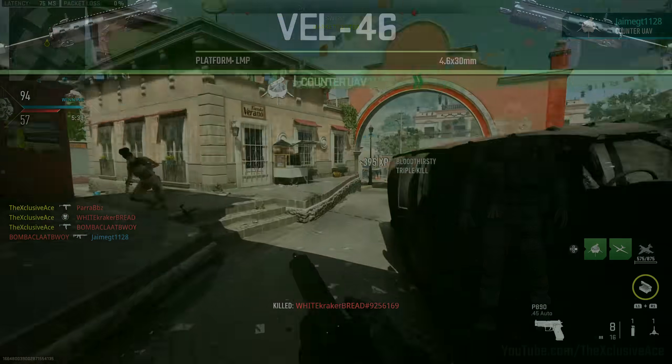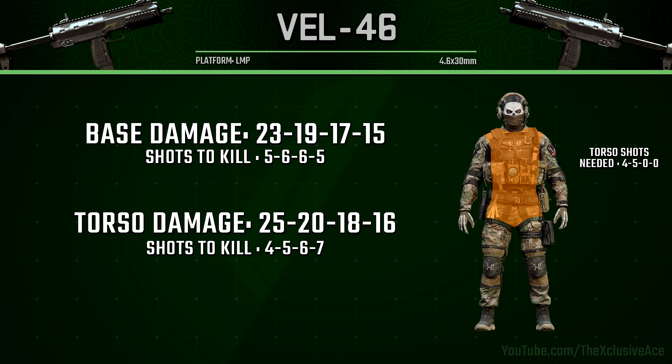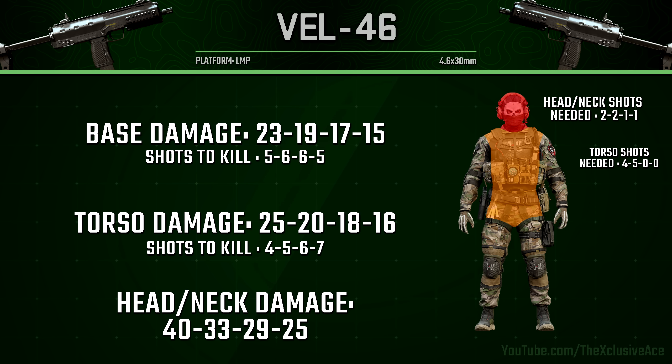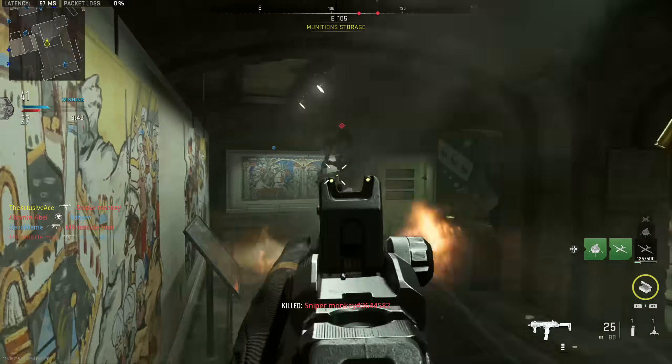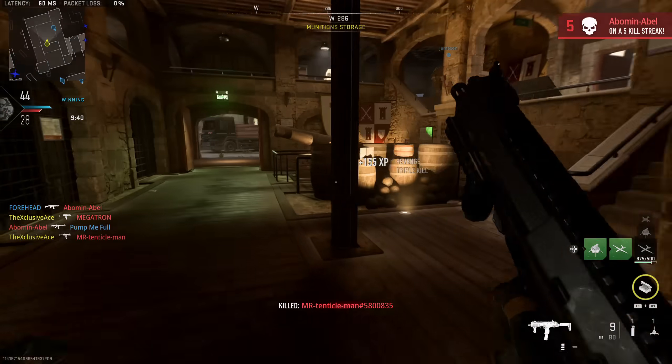With this gun, if we're hitting torso shots it's going to be a four to seven shot kill. However, in order to get that four shot kill up close you need to hit all four bullets to the torso — any limb shots will make it a five shot kill. It's actually the same story with the five shot kill range: every single bullet has to hit the torso to maintain that. Beyond that range the gun becomes a lot more forgiving and it doesn't matter if you're mixing limb shots in. As for headshots, it requires two headshots mixed in with body shots in close to medium ranges in order to reduce the shots to kill, so generally you don't want to focus too much on headshots — just focus on hitting those torso shots.